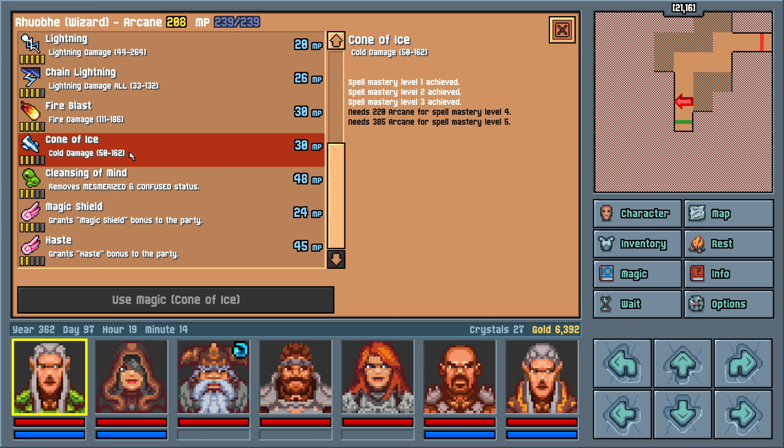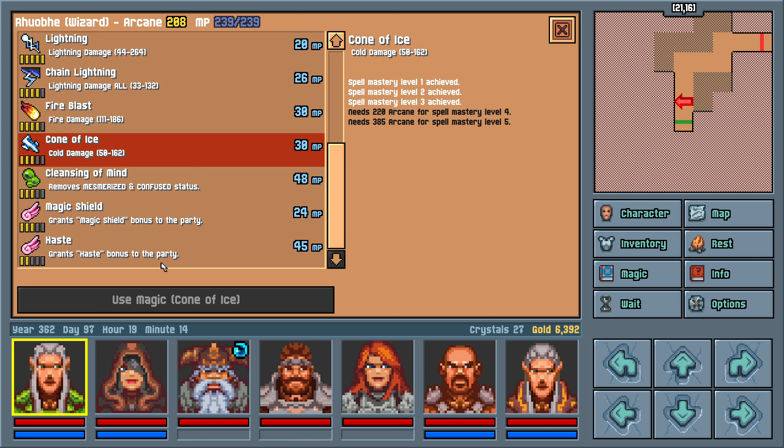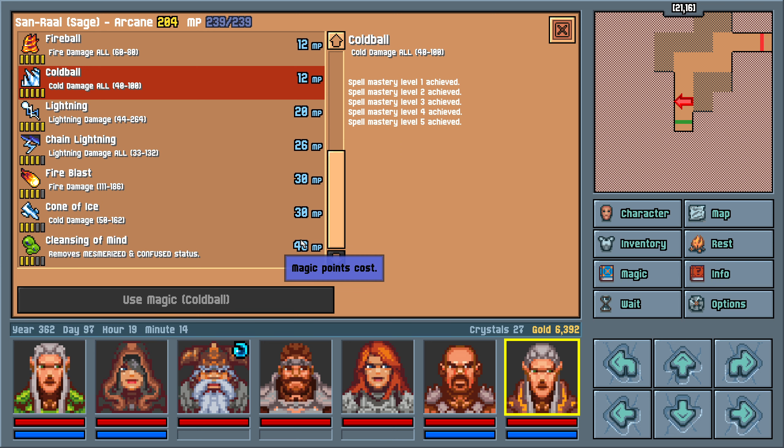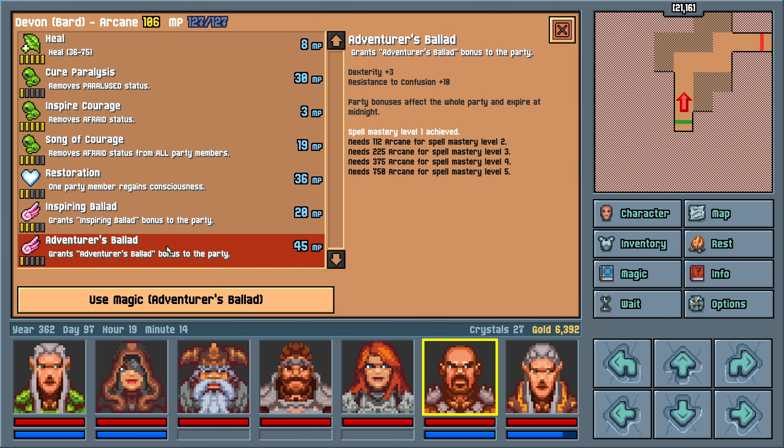Although it is specifically fire damage, so we could target resistances. I actually wonder if these things are susceptible to cold magic — I have to try that. And haste grants plus one initiative, which means we act a little bit quicker, which honestly isn't all that meaningful to me. We can finally remove mesmerize — there we go. And Devon got cure paralysis as well, which is nice.